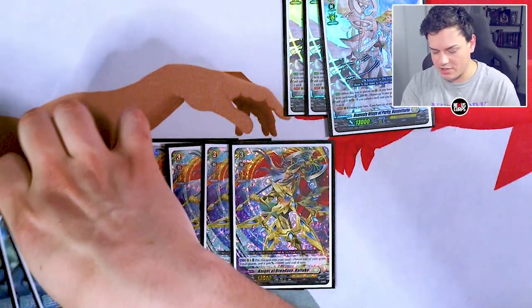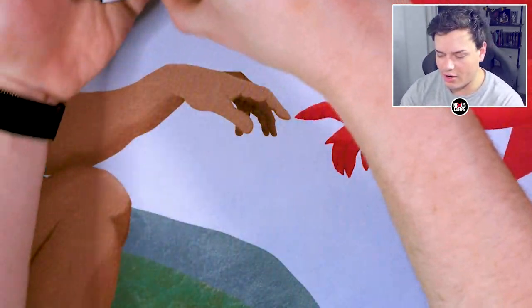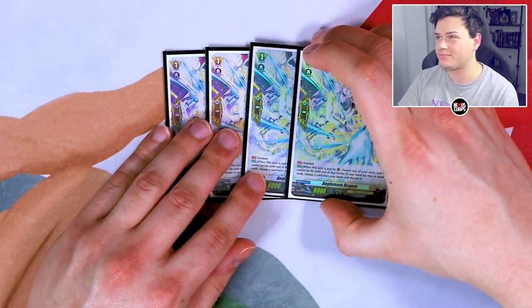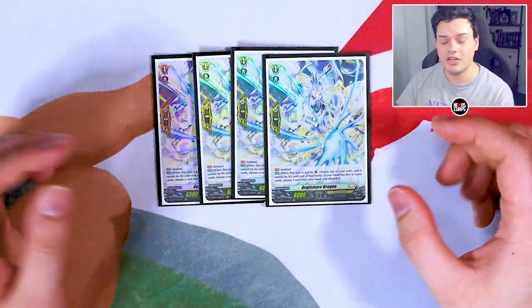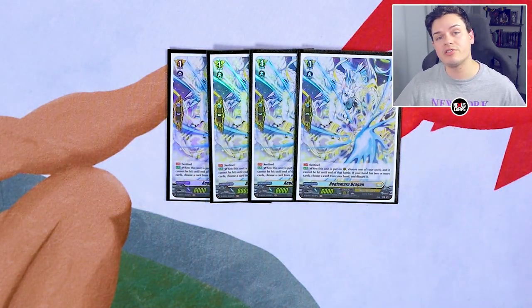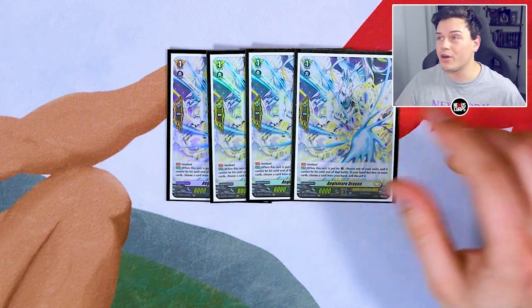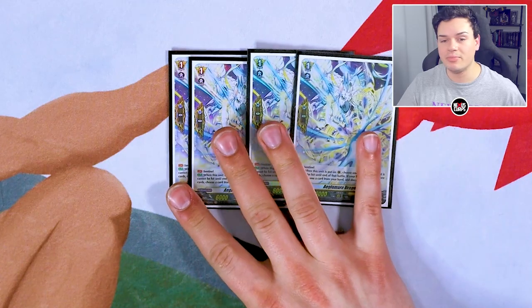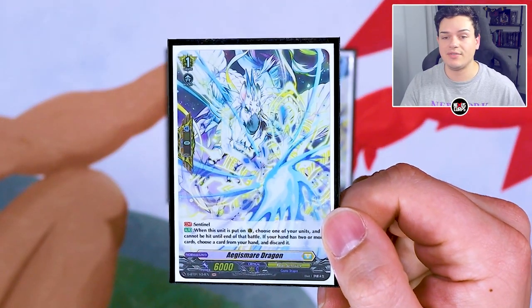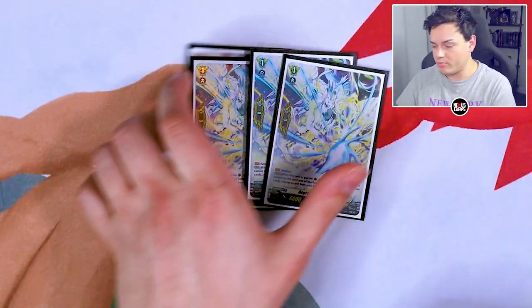Moving on to our normal units — our four PGs. PGs are good. We're not running Elementaria Sanctitude because Sanctitude only works if you have a Grade 3 Vanguard, so if you're on Bastion Prime it does not work. So we are running our regular PGs — the one where if you have one or less cards in hand, you do not have to discard for the cost, which helps a lot.